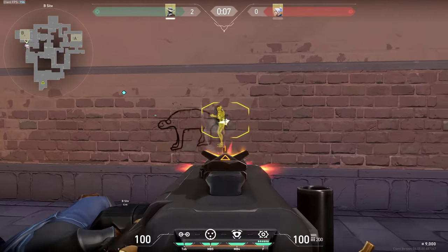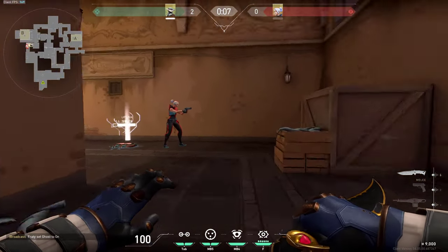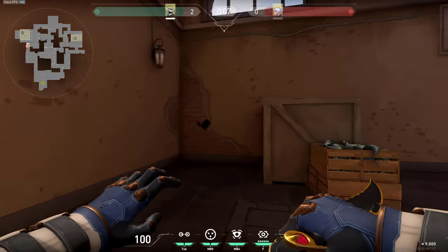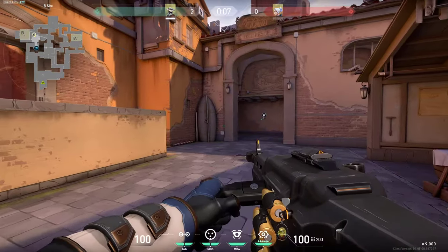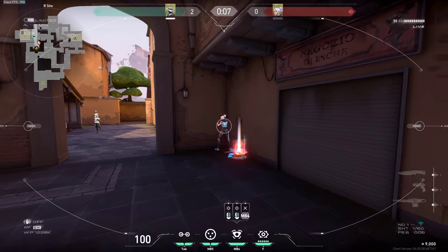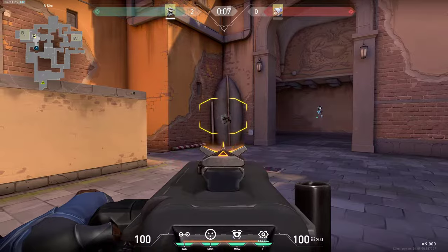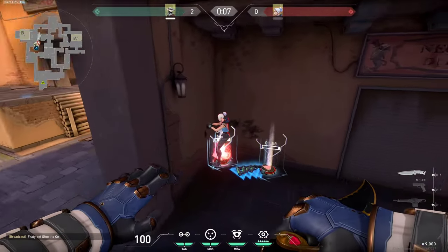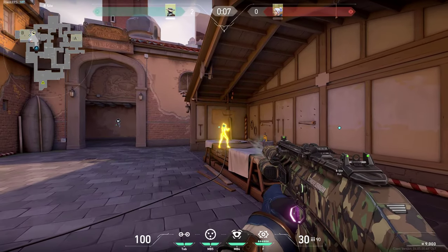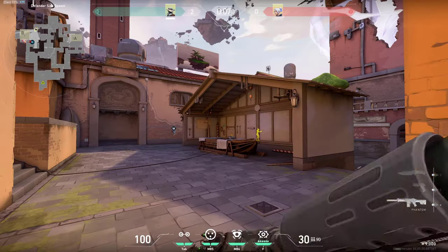You can very simply spam through this wall pretty much anywhere and kill the enemies. It is very simple to do and the enemies will go down super fast with this Odin. Definitely try to do it if you're playing Sova or Cypher and you place your camera right here. Another spot where you can wallbang is not only this wall, but also into this corner all the way there. Just simply spam through and the enemies will fall down.